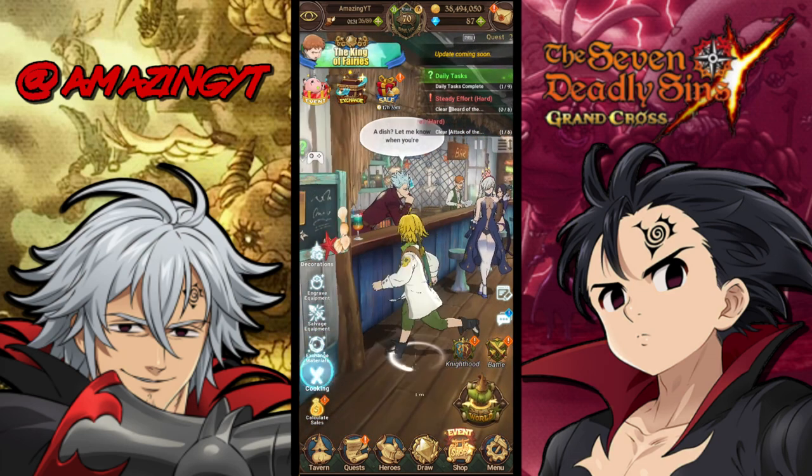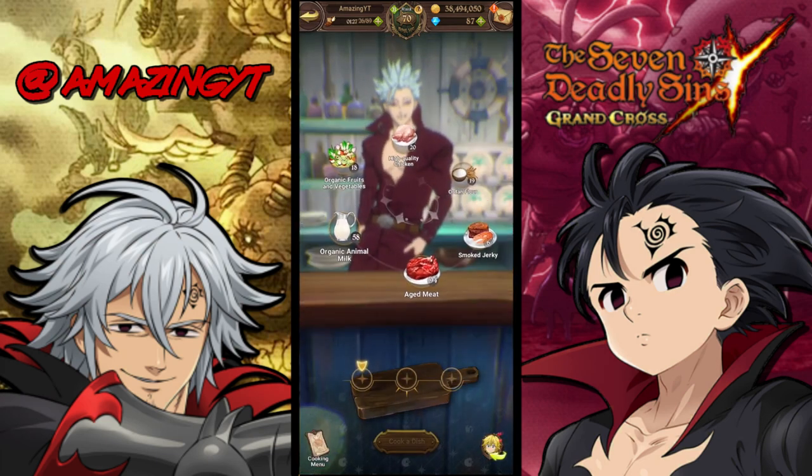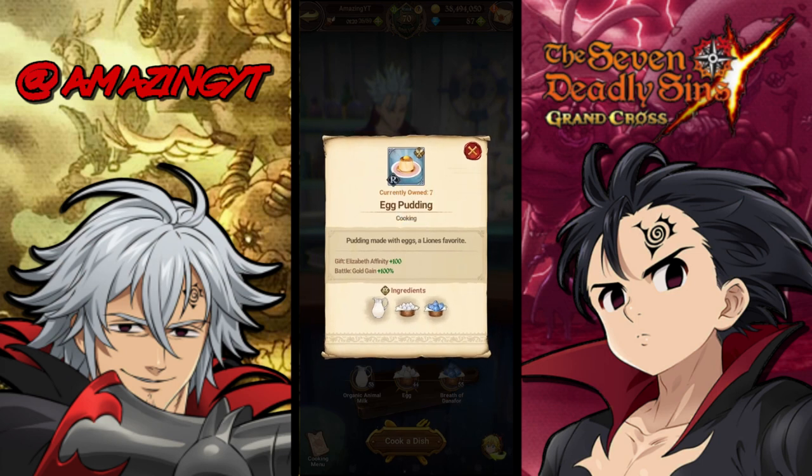Cooking is a feature in the game where you can make food for any unit you want, and they also have benefits to them. So specifically if I were to make Breath of Danaphore, we can actually make some Elizabeth affinity food. The food that you make will have an affinity and it'll also have a battle bonus too.